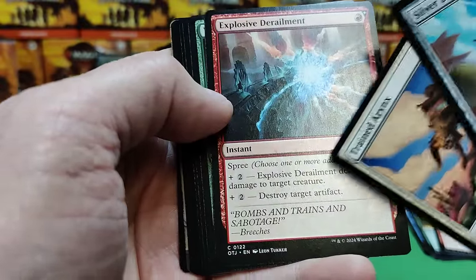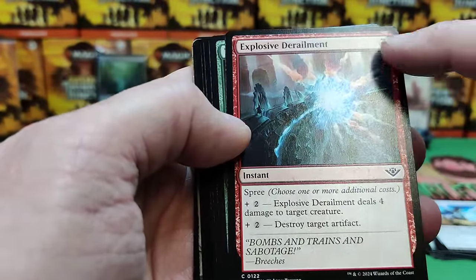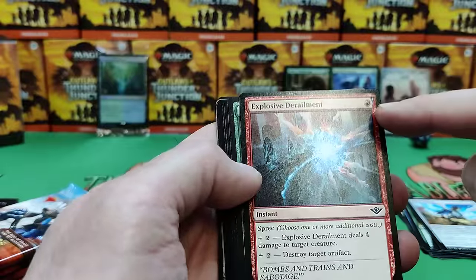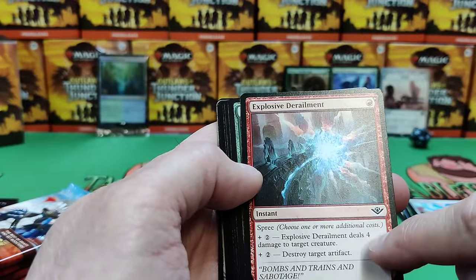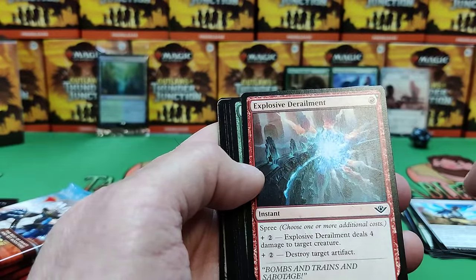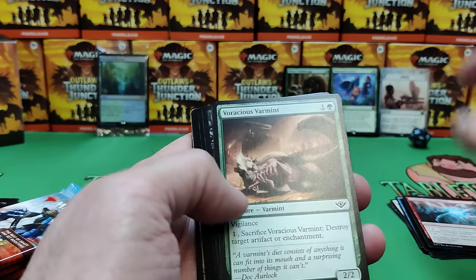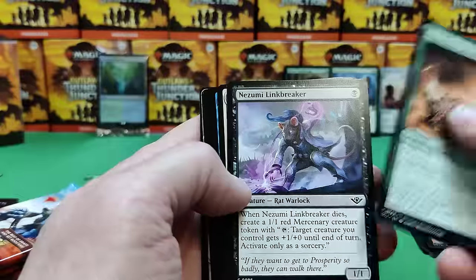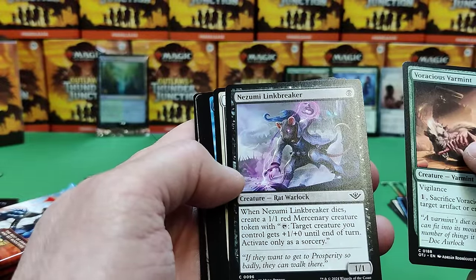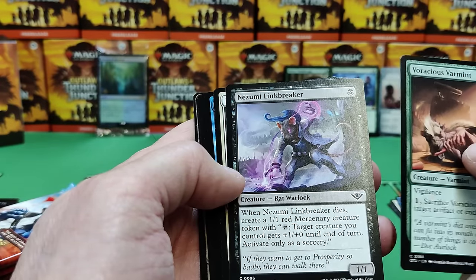We've also got Spree — choose one or more additional costs. So you can pay it for one: two additional gets a Cutlass for four damage to target creature, and another two additional to Destroy Target Artifact. It's actually pretty strong for a common, especially in sealed format. Voracious Varmint. Link Breaker — when it enters, you get a 1/1 red Mercenary token, and target creature you control gets a little buff, plus one power till end of turn.